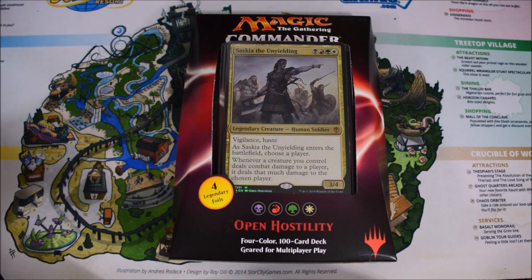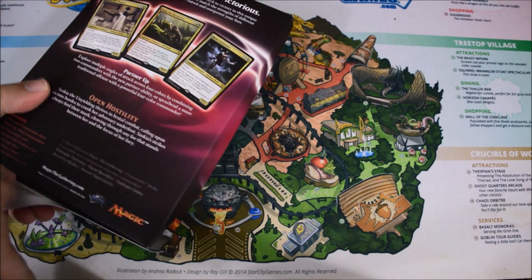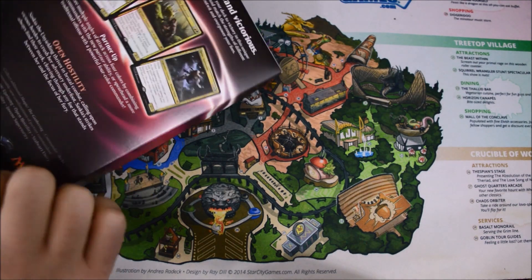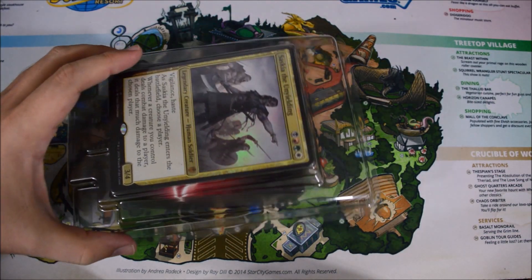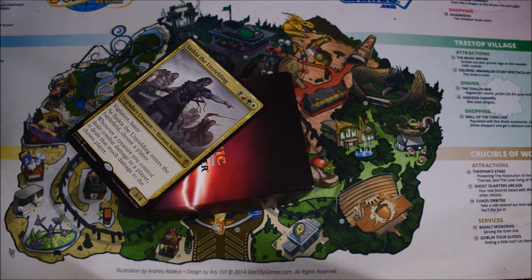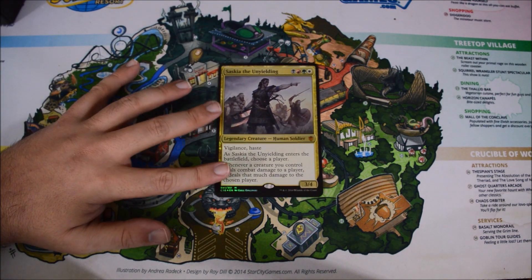Hey there, it's John with Heroes and Legends. Today I have another commander opening for you. We're going to open up the Open Hostility deck. And if you watched the last episode, we opened Breed Lethality. This isn't going to be too much different. We're going to quickly look at the contents that are in the box, what you get when you purchase this product. Then we'll quickly thumb through the deck and I'll give you some quick thoughts on the cards and on the deck. I did a video where I completely reviewed this deck and all the cards in it — I'll link that at the end of the video. So if you're looking for a review of the actual deck, that might be the better video. This is more of an unboxing.